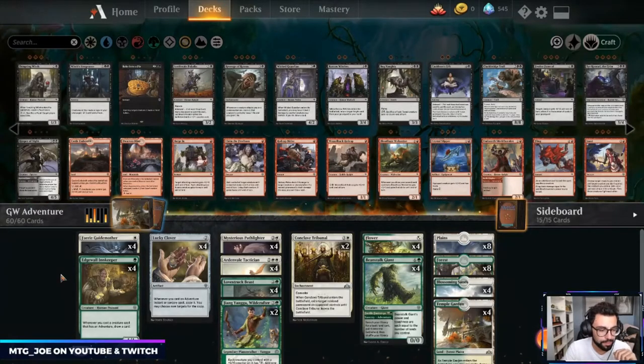Welcome back, I'm MTG Joe. Throne of Eldraine is here, we're in day two of the new standard, and here with another budget deck. So we played Blue-Red Improbable Alliance budget deck the other day. I played a couple other brews on launch day, all those videos are up on my YouTube channel.